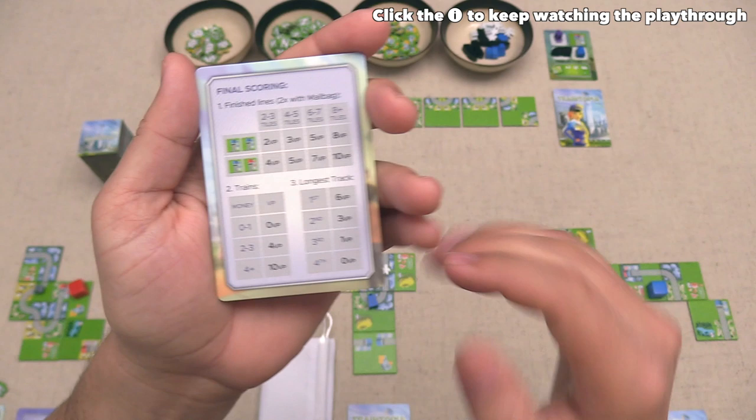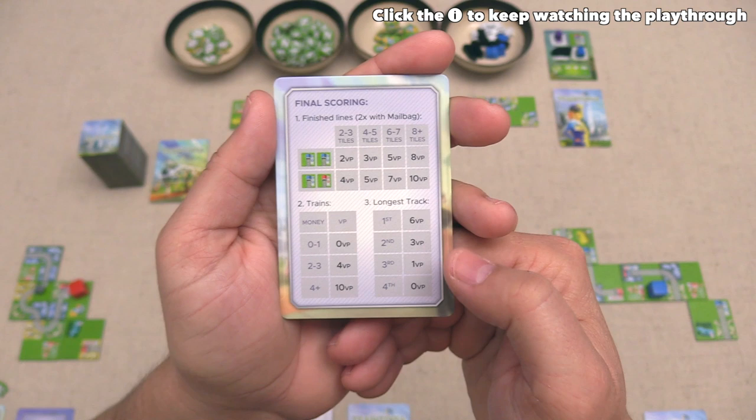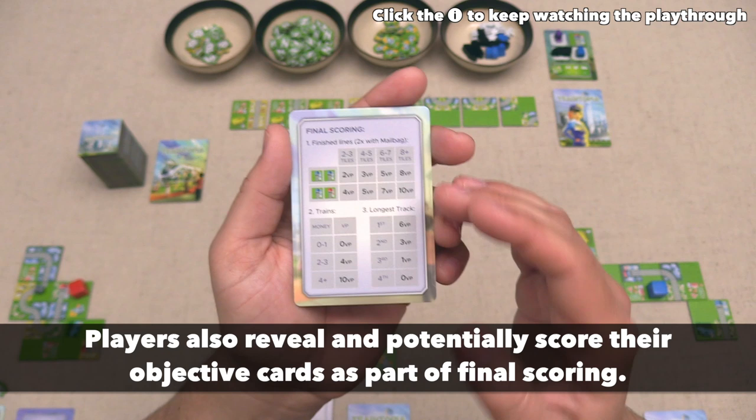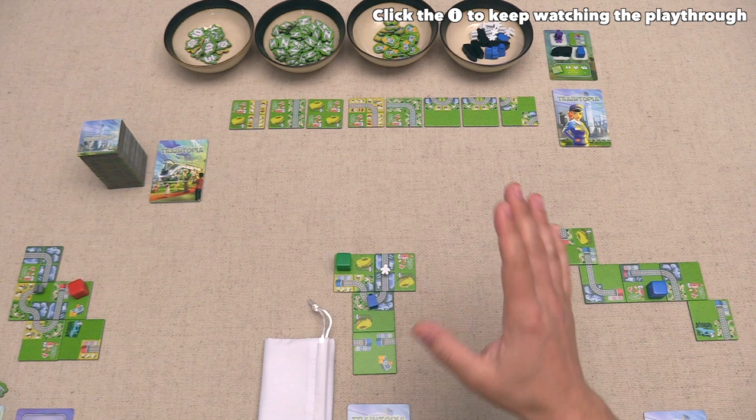Each player is going to count up their longest single track, and that track does not have to have stations on both of its ends. You will count up the number of tiles and the player with the longest track will get six points, then the second longest will get three, then one and zero points — this is slightly different in a three-player game where the one point is not scored. In a two-player game, the player with the longest track gets six points and the other player gets zero. At this point I have covered just about all of the rules, so that means this tutorial is coming to a close.